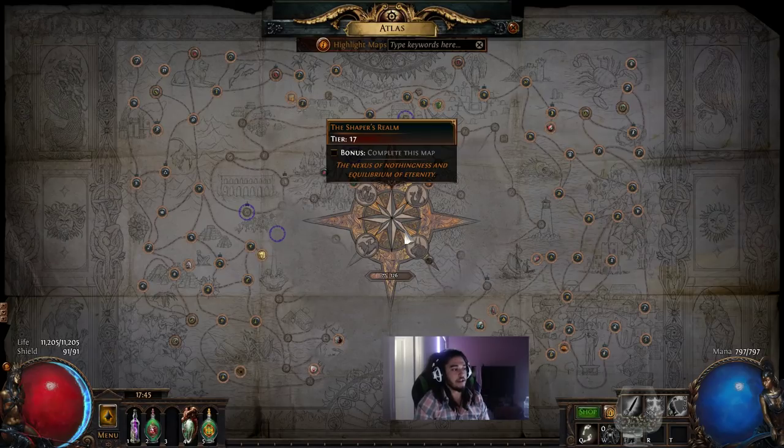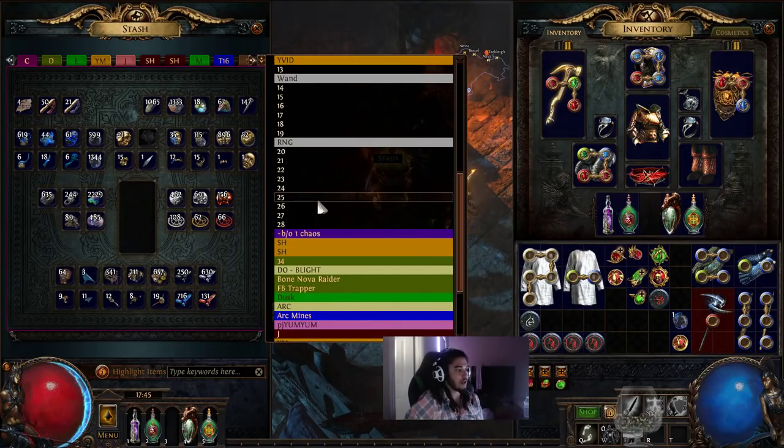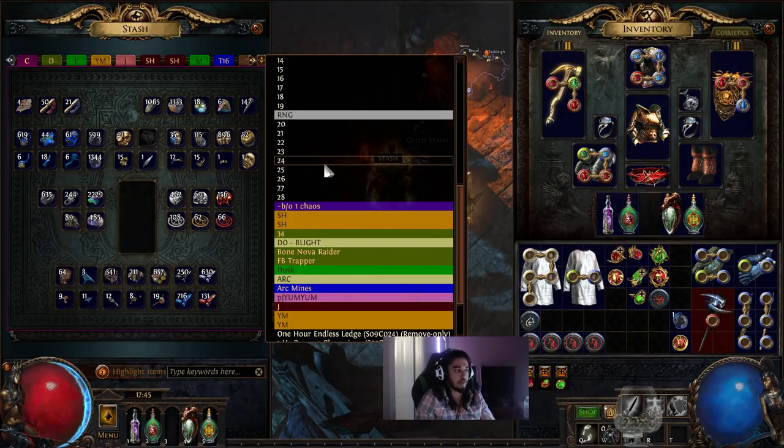Path of Exile is completely free to play. Grim Dawn is about $25 for the base game, $15 for the expansion, and their optional Crucible DLC is maybe another $10 to $15. If you plan on playing Path of Exile seriously, you'll probably spend $20 to $40 — not because it's pay-to-win, but for extra stash tabs which you really need if you want to engage with the market. Both games will require you to put some money in to truly enjoy them. Grim Dawn does go on sale frequently on Steam — you'll see it at 50–80% off on sites like Humble Bundle.